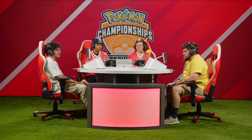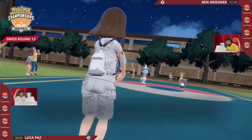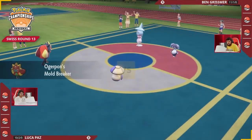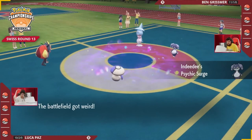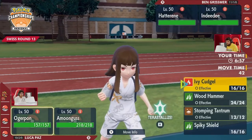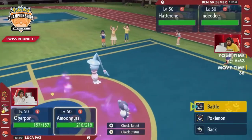A lot of Pokemon are there to set up Trick Room and they're very bulky or have the right abilities to make sure that they can set up Trick Room safely, whereas Hatterene can get the damage going straight away and can be in turn supported by Indeedee setting down that Psychic Terrain and helping to turn on the full strength of Expanding Force. Swiss Round 13, leading with Hatterene and Indeedee over on Luka's side.